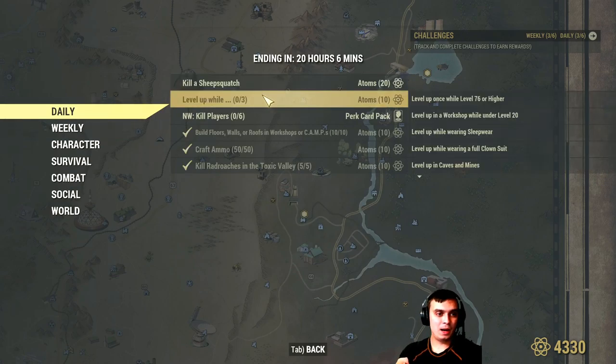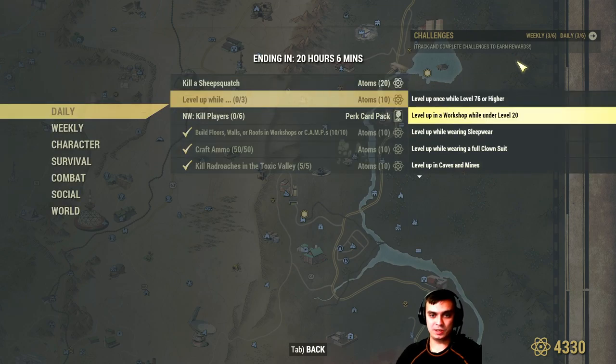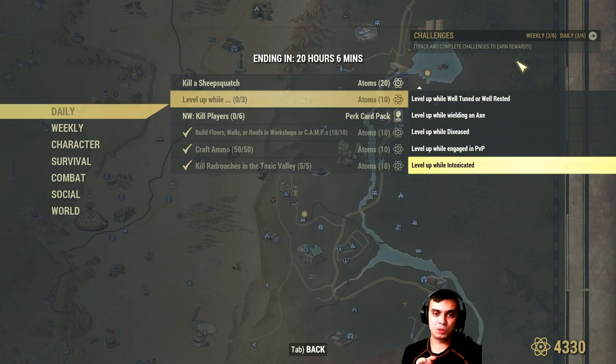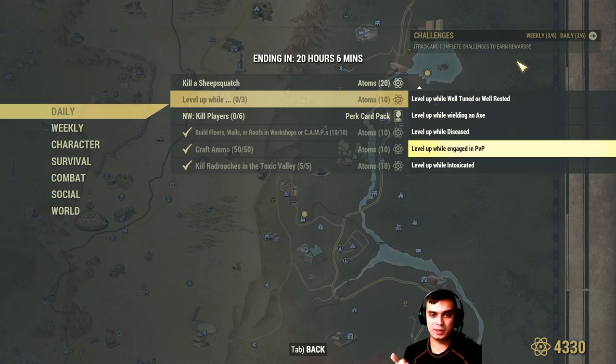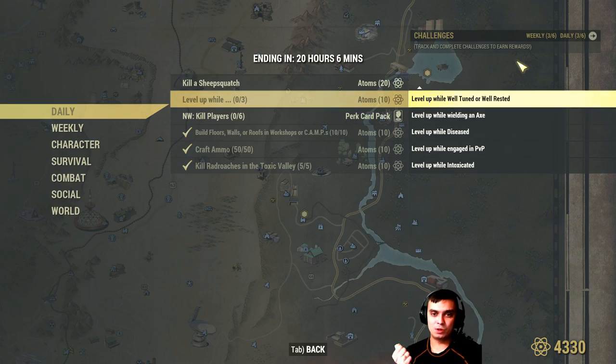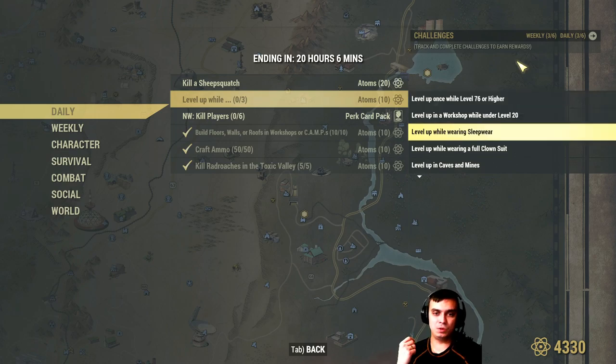Afterwards we have the level-up challenge, where you need to complete three sub-challenges. Pretty much what you need to do is level up one time and complete three of the following: level up while intoxicated, engaged in PvP, diseased, wielding an axe, well-tuned, well-rested, exploring in Nook region caves or mines, wearing a full clown costume, sleepwear in a workshop, under level 20, or level 76 and above. Do any three of these at the same time and you'll get additional 10 atoms.